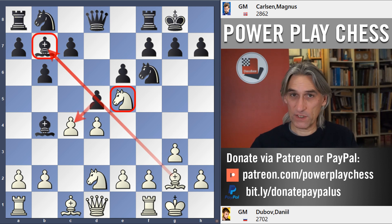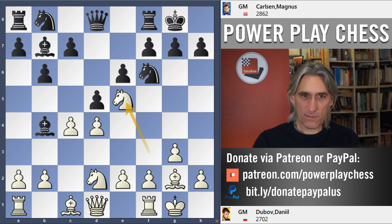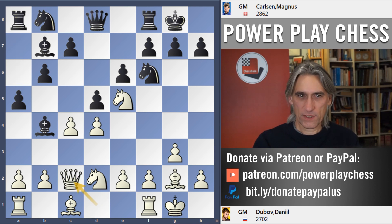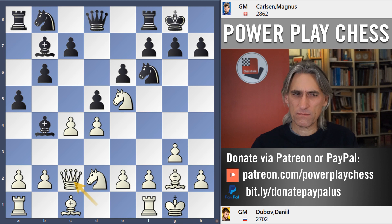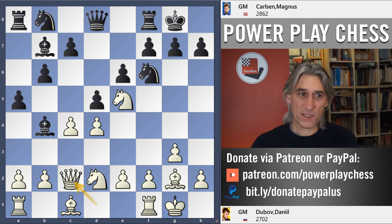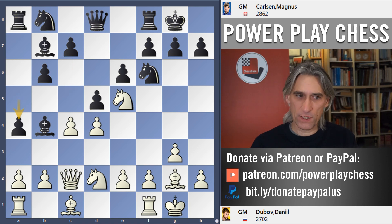Pawn takes pawn is impossible because of this pin. Now Carlsen played a5 — I think it's a good move, getting some space on the queenside. Queen c2, and now Carlsen pushes again with a4. It's an interesting move, just denying this knight use of the b3 square. He could play c5 straight away, but a4 is really interesting.